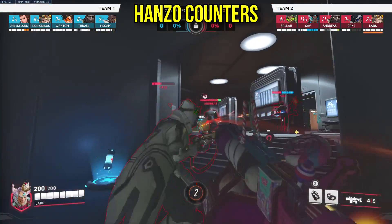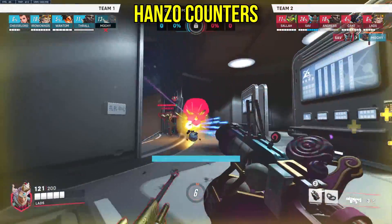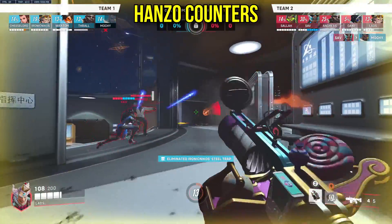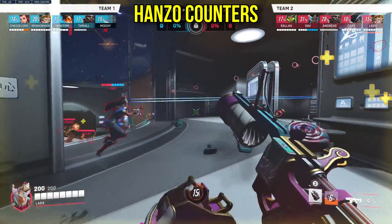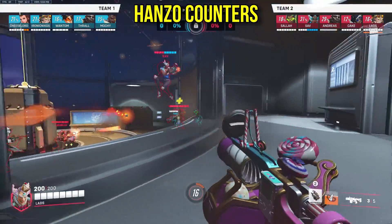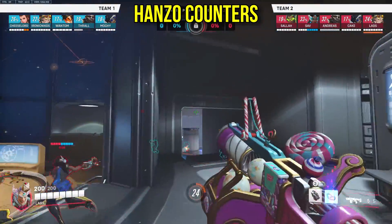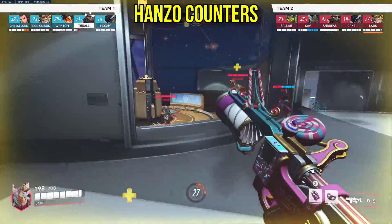Junkrat: the classic counter is Pharah, of course, but Junkrat can be built like a glass cannon. Zarya can absorb his mines and melt him down, D.Va can eat all kinds of spam from him, and most importantly, most heroes honestly have a relatively decent matchup against him as long as you're aware of where he is. A Junkrat sneaking up on you for a mine concussion combo is a recipe for disaster. Maybe even going Hanzo and scouting out his flanks could be worthwhile.